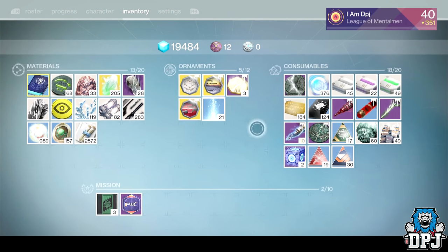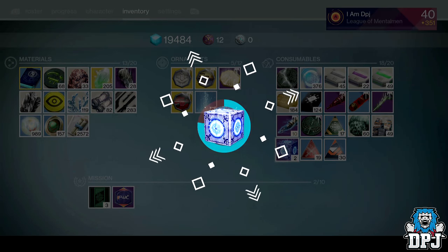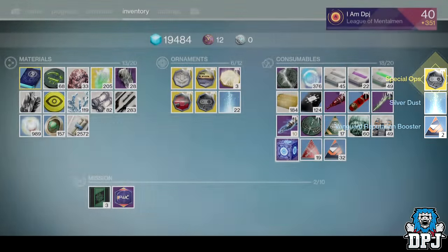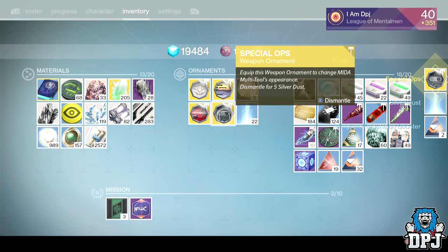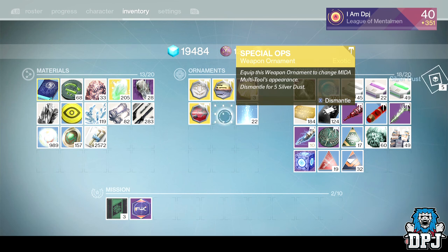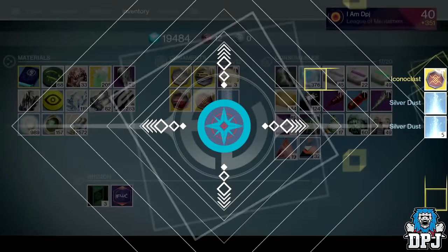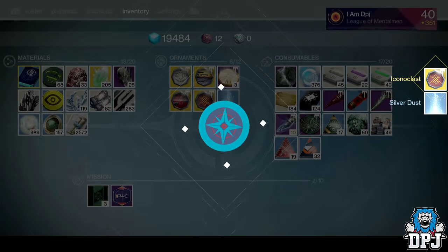Meteorite — what's that for? Nemesis Star, a heavy machine gun. Another duplicate Special Ops — I've already got one of those, so I don't need it. One more radiant treasure remaining — let's see what I get. Please give me something I don't have!